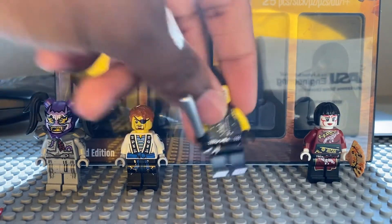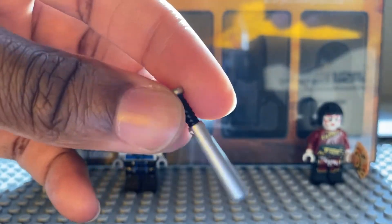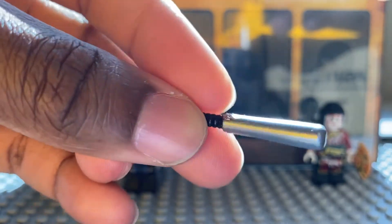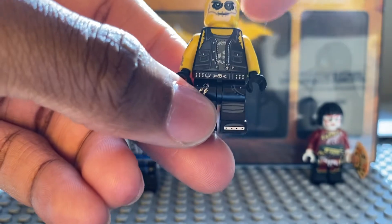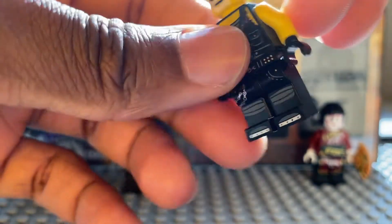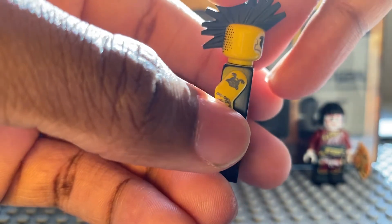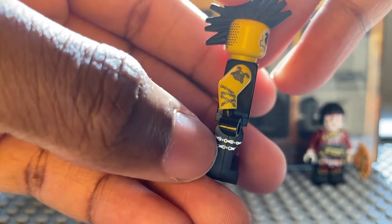Moving on to the Sons of Garmadon member. His bat is painted in silver, which makes it look even cooler. His face print is pretty rare. On the torso you can see a tattoo — the Sons of Garmadon symbol — and some chains.